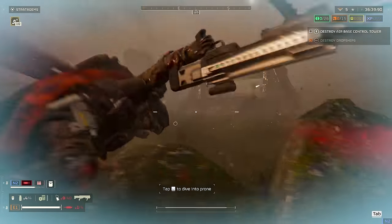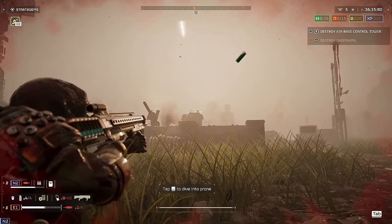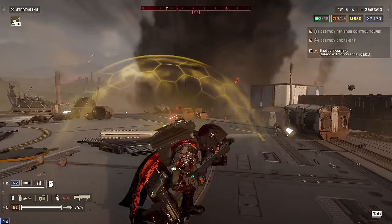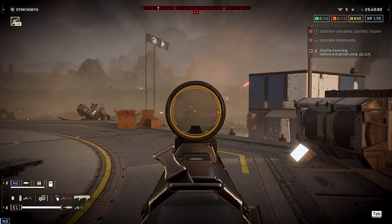Against the Automatons is where things change up a bit. The Slugger tends to be a mixed bag against the robots. As expected, it takes down all light units in a single shot, at impressive distance no less.